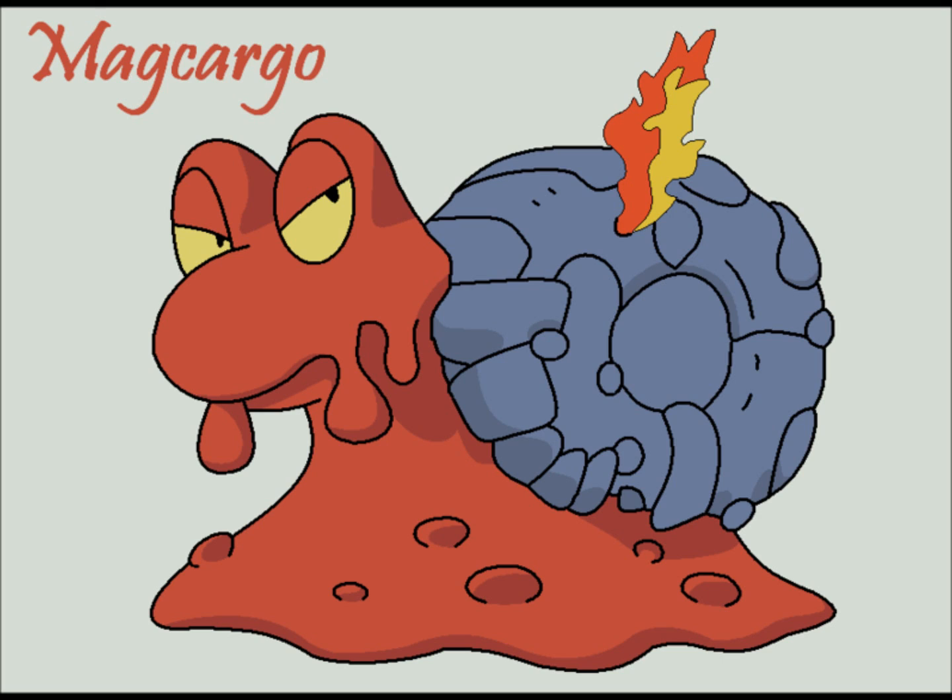Since Slugma was introduced into the Hoenn region, everyone thought it was going to be an absolute rubbish Pokemon. Magcargo is one of those Pokemon that is underestimated and not used at all. Looking at these base stats here, which you guys will see in a minute, it's got base 30 speed and base 50 attack. Bearing in mind Magcargo is a physical bulky Pokemon, but it's also got a special attack of 80. That's not bad — I just think it's the speed that lets it down the most. It looks like a snail, it acts like a snail, because it's just so slow.